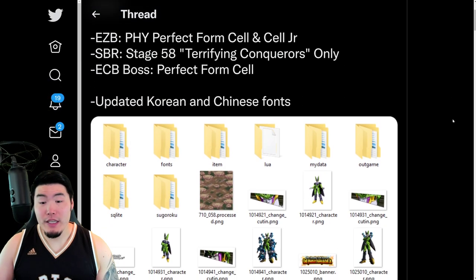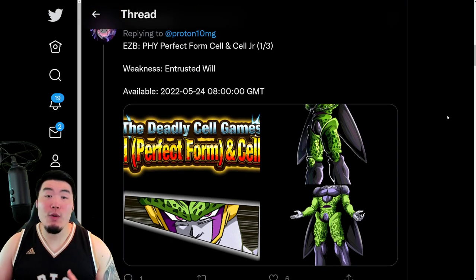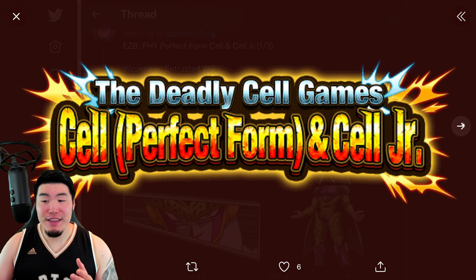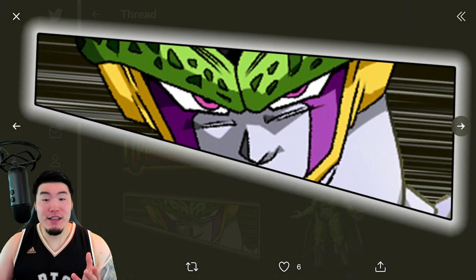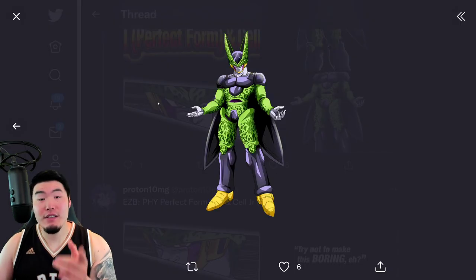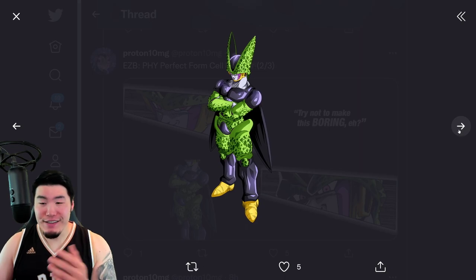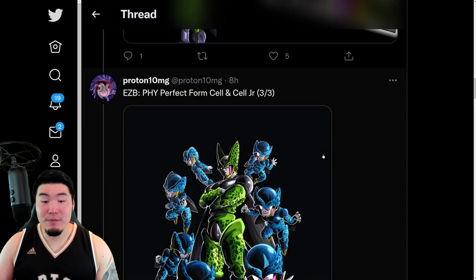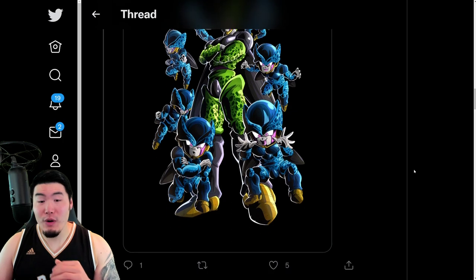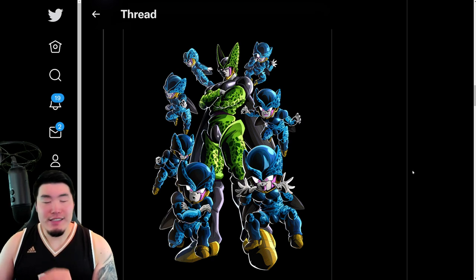Let's scroll down a little bit here and start with the assets from the upcoming Extreme Z Battle event for the Fizz LR Cell slash Cell Juniors. We have the logo for the event, along with the LR Cell himself. We got a cut-in right here — this is the SSR — and then we also have the cut-in for the TUR, some text for the super attacks, the cut-in for the LR, and then the full LR art. That is for the Extreme Z Battle for LR Cell, which is dropping in just under a day from now.